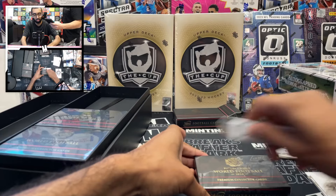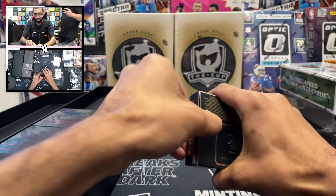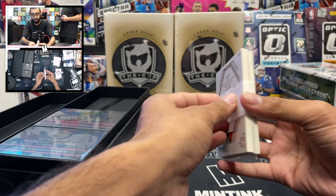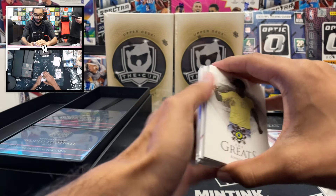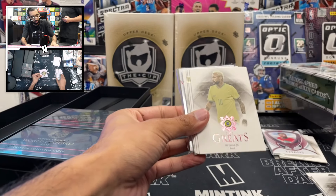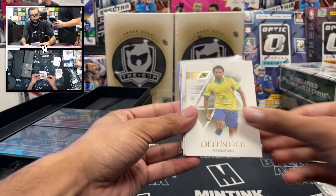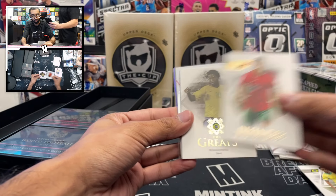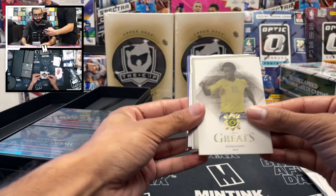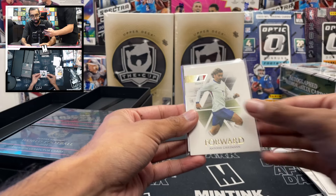Mini box number two — let's see what we got. We want to see a gold frame, maybe a one-of-one, or a nice autograph. Futera actually tells you when the autograph was signed, which is another unique thing they do. We got an Alexander Pavlovich base, a numbered Neymar — eight of 55, really nice — Marquinhos, his teammate Antonio Silva, Ronaldinho — one of the flashiest and most entertaining players of all time — and a purple Rooney, one of 29.